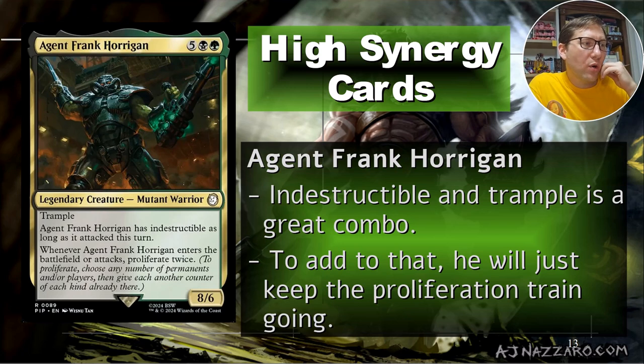Agent Frank Horrigan - five black green, so seven CMC. He is a trample 8/6 with indestructible as long as he attacked this turn - so he immediately becomes indestructible when he attacks. We're going to be putting plus one, plus one counters on him and proliferating those, so he'll end up as a huge indestructible attack monster. Whenever he enters the battlefield or attacks, proliferate twice. If you can cast Garruk and then him on the same turn, Garruk can already be at ultimate territory.